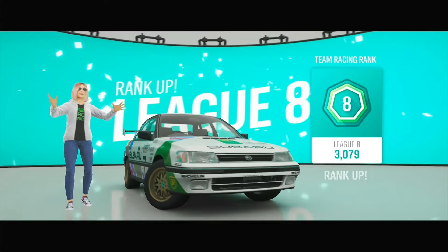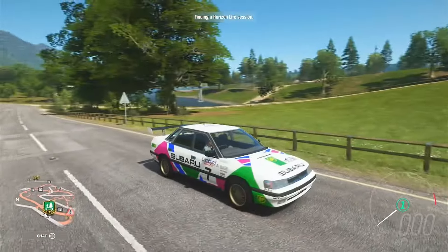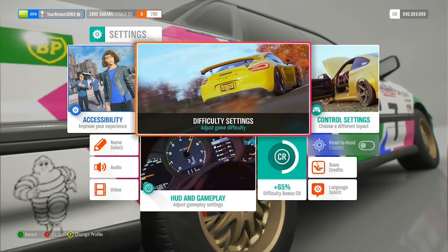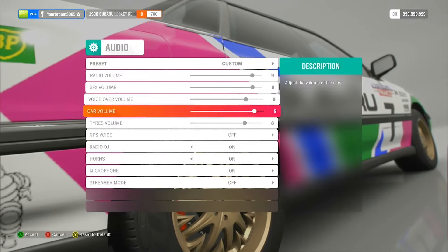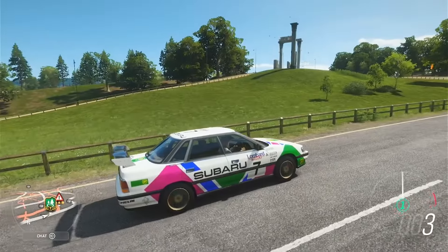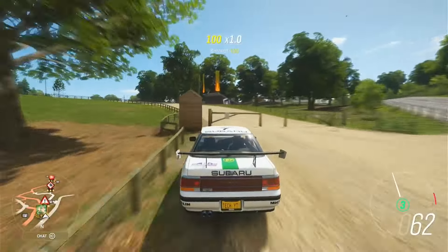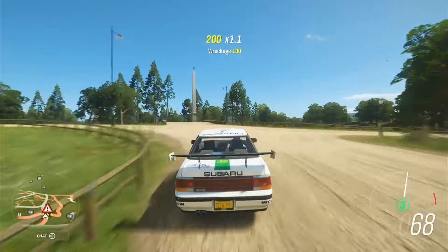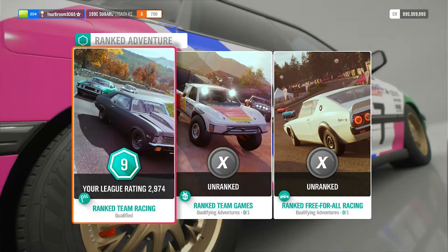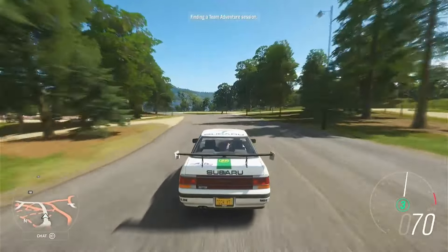That also brings up our league rating to Team Racing Rank 8. Not bad. And so there we are, back out from the adventure, back into just a regular game. The first thing I'm doing is jumping straight to settings to go ahead and enable streamer mode — I really should have done that earlier. If you want to see me do a free-for-all, that will have to make its way into another video, but you'll have to let me know in the comments if you want to see me do that.